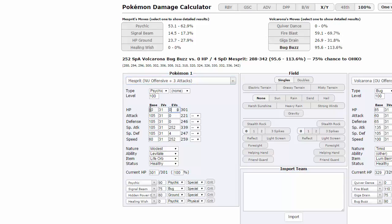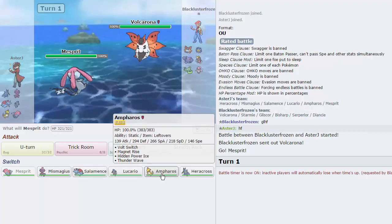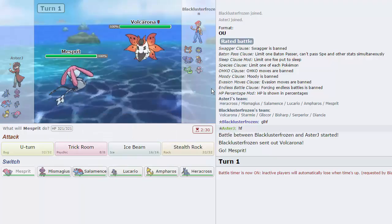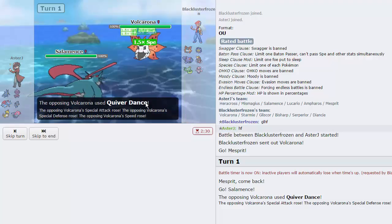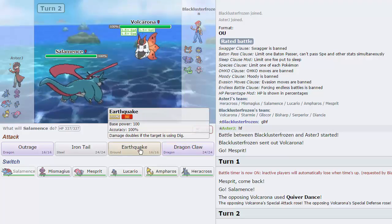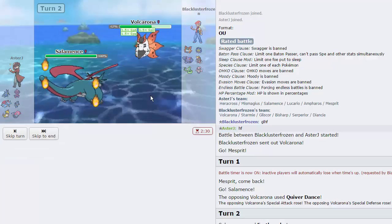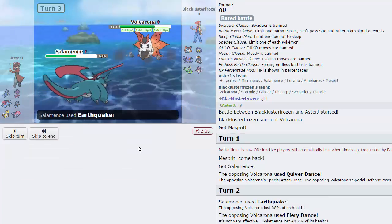We should be able to live a hit from Volcarona. With our HP investment, offensive three-attacks Bug Buzz has a roll in our favor. I could go into Ampharos for a Volt Switch, but he has a Ground type. Being Scarfed means I'd lock myself in, which is annoying — I want to keep Ice Beam for Gliscor and Suicune so I'll switch out. He goes for Quiverdance. I go for Earthquake — he only takes 38% — then uses Fiery Dance, does 41%, and gets the Special Attack boost.